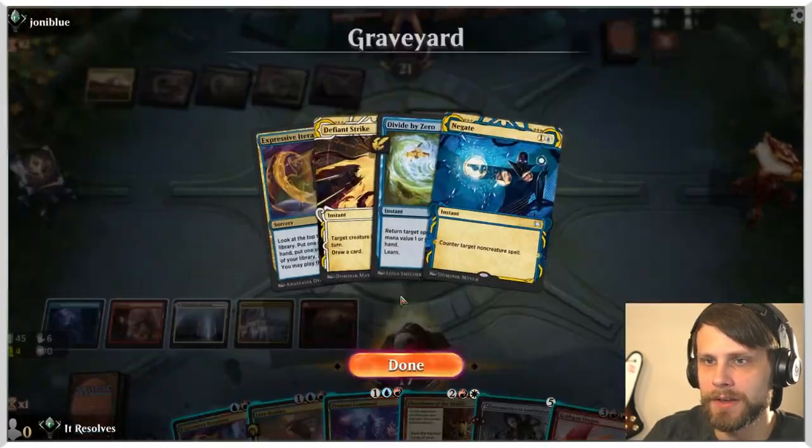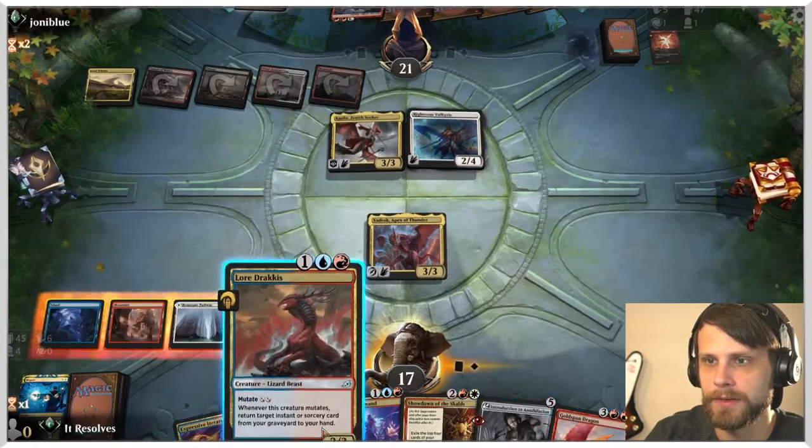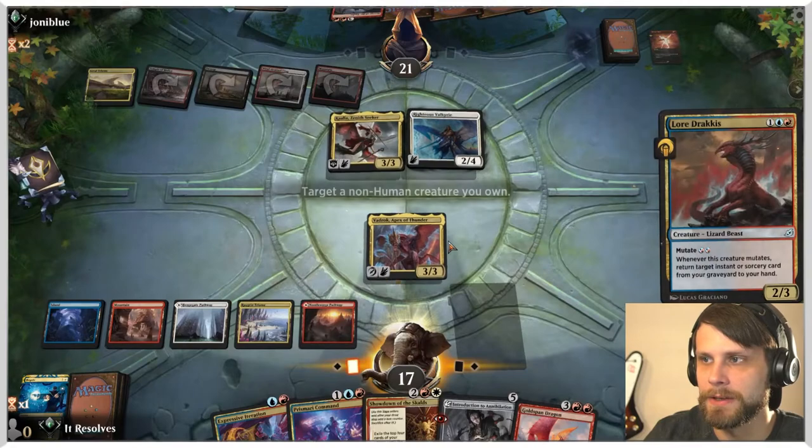We can just throw this on here — that would give us a card back in our hand, plus we could bounce the Righteous Valkyrie. Alternatively, I think that might just be the best bet. Let's do that.